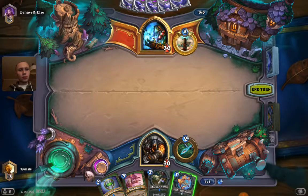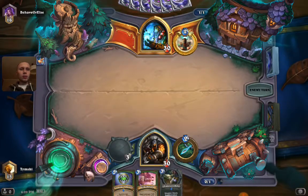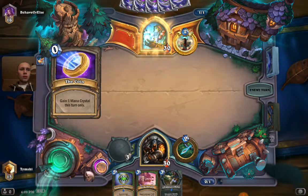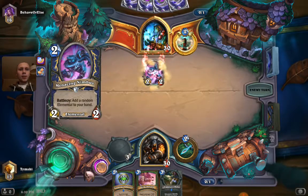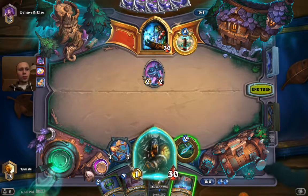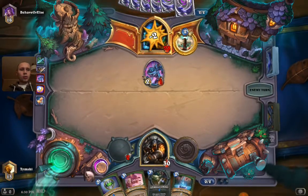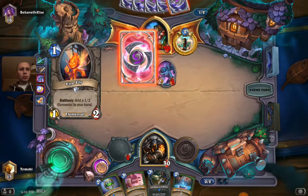No secrets. Maybe I should also mulligan this spellstone. All the bow. Woos and I lose. Menacing Nimbus. Freezing Trap is horrible against the Nimbus as it gives our opponent new cards. So let's first kill this Nimbus and then we can Freezing Trap.